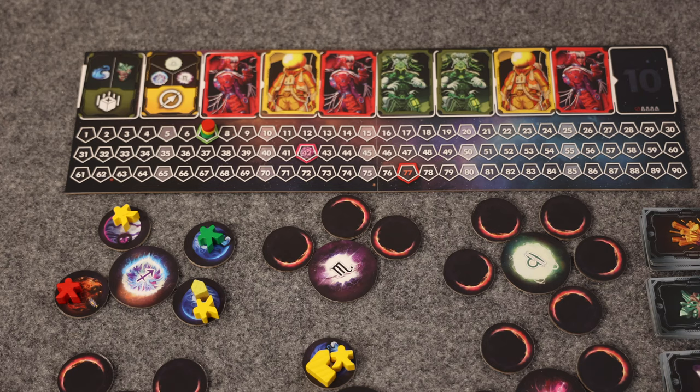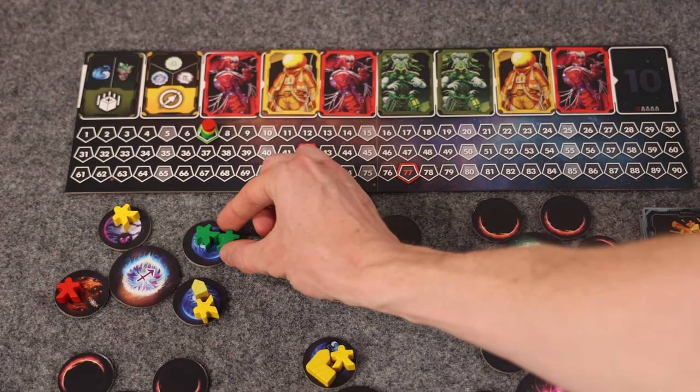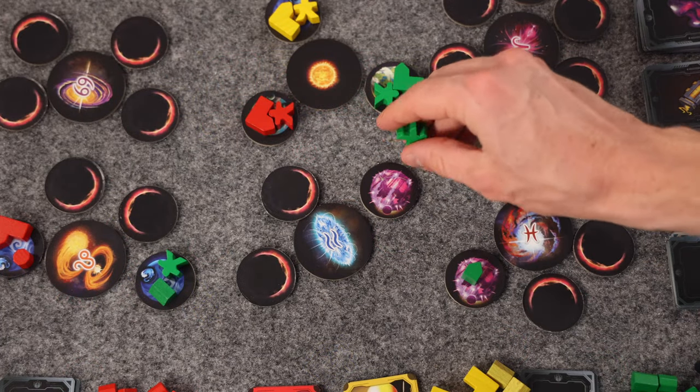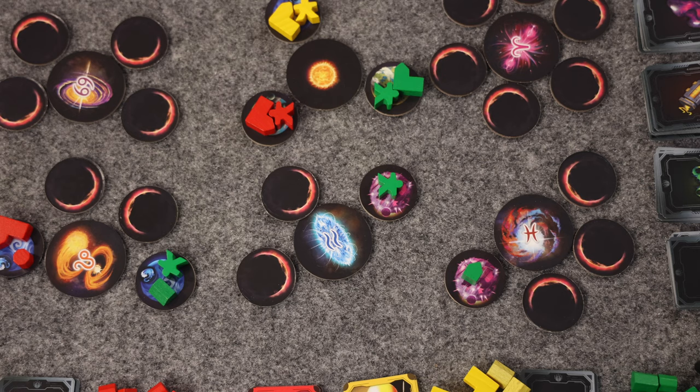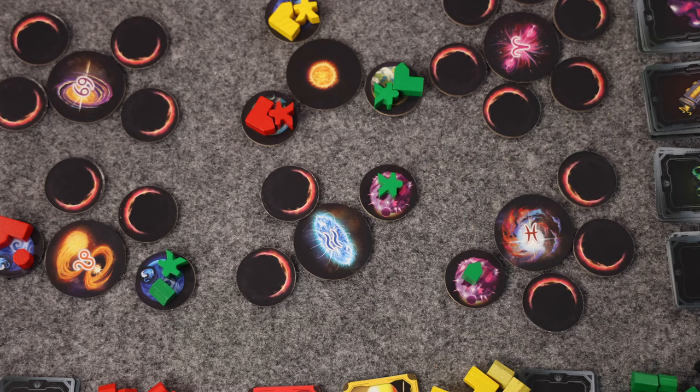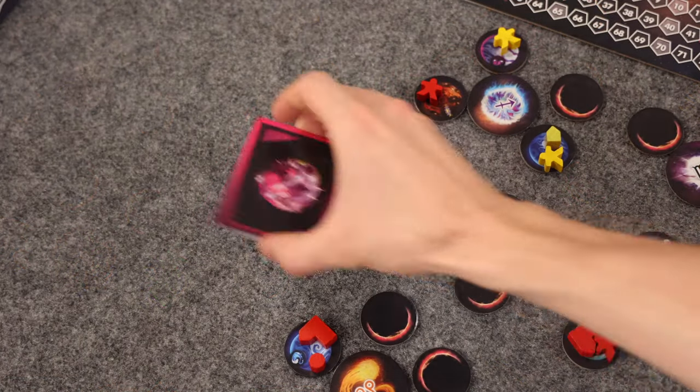A planet is only available if it's face down, or if it's face up with no assets belonging to any player, or if it's discovered and has one or more of your own assets. You can always choose not to travel even if there are available planets, but if you choose to peek, that's part of traveling — so if you peek at a planet, you're committed to traveling to that system. If a player discovers an alien planet, they immediately draw alien artifact cards equal to all alien planets where they have assets, select one, and discard the rest to the bottom of the deck.